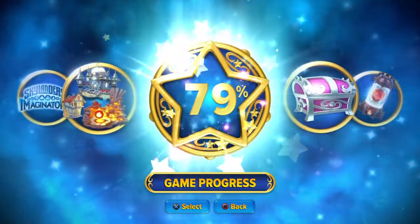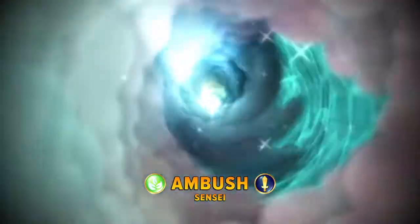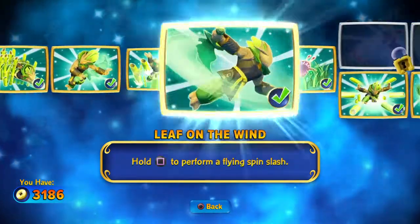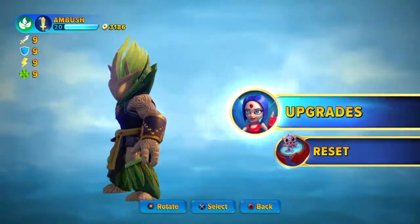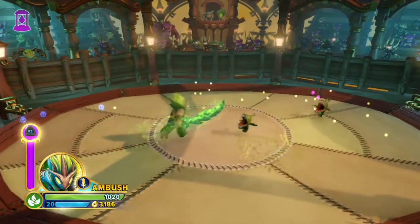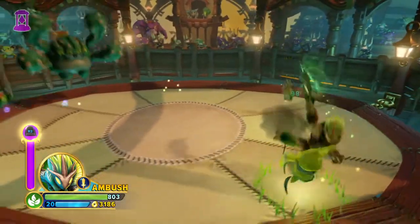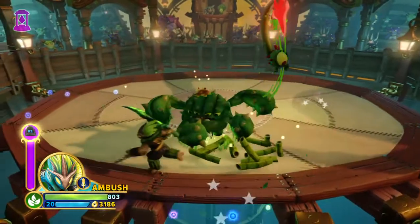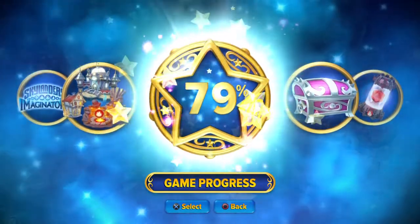Ambush is one of the easiest characters to use for stunning. For Ambush, you want to take advantage of Splittering Punch. It's a lot easier to stun though if you get the upgrade on the bottom path — the Sharing Tree — because it adds an area effect at the end, which will make it a lot easier to stun enemies. What you want to do is charge into them and circle, and they'll get stunned — giving you an opportunity for free hits.